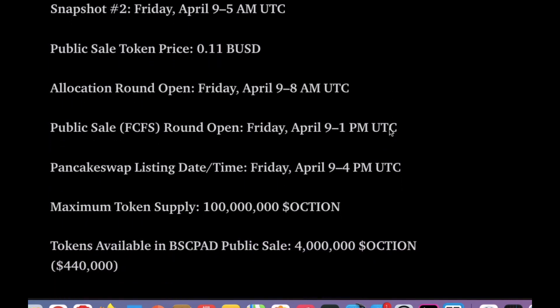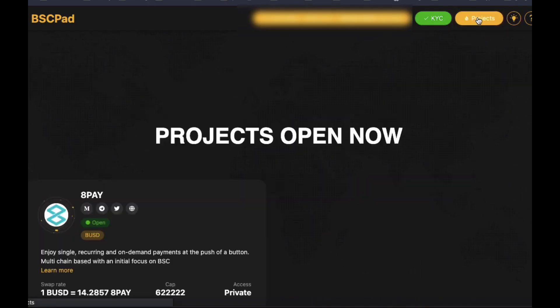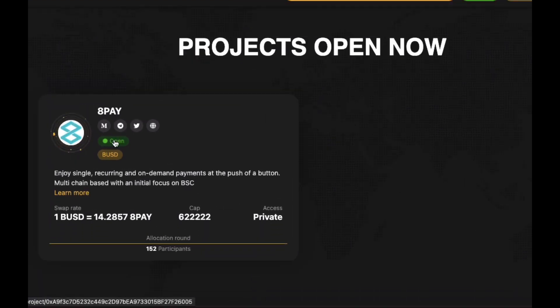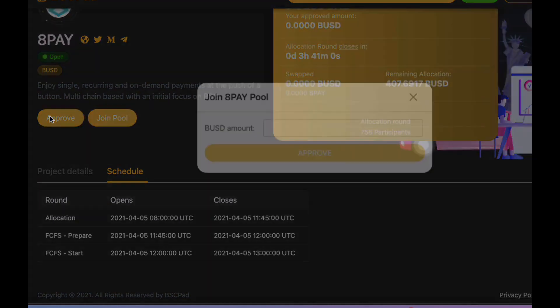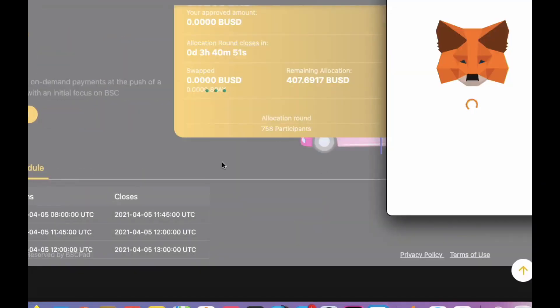So let's get started with the actual live IDO. You'll need to connect your wallet, find the IDO and click Open. In the orange box, you'll see your tier and your allocation limit, as well as a countdown timer telling you the time remaining in the IDO. Firstly, you'll need to click Approve and type your allocation limit. Your MetaMask will pop up, so click on Confirm.